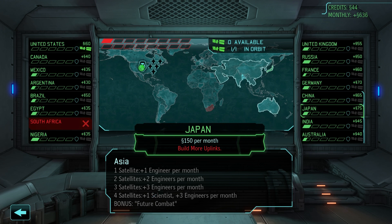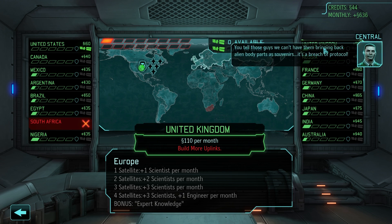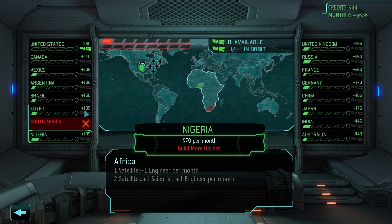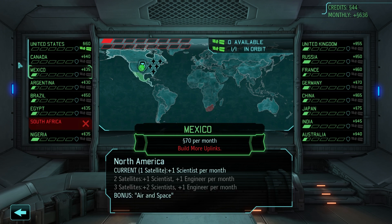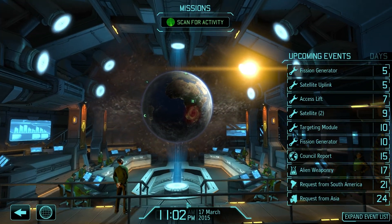That means we'll have to start planning to buy some more Ravens for Asia, and focus on North America and Asia to start with. India and Australia aren't bad at 90 and 80 per month. It's mostly Africa and South America — Argentina, Egypt, Nigeria — that are the really low-paying ones, along with Mexico. We don't actually need more satellites in North America yet, we're pretty happy there. Anyway, enough rambling, that's the plan.